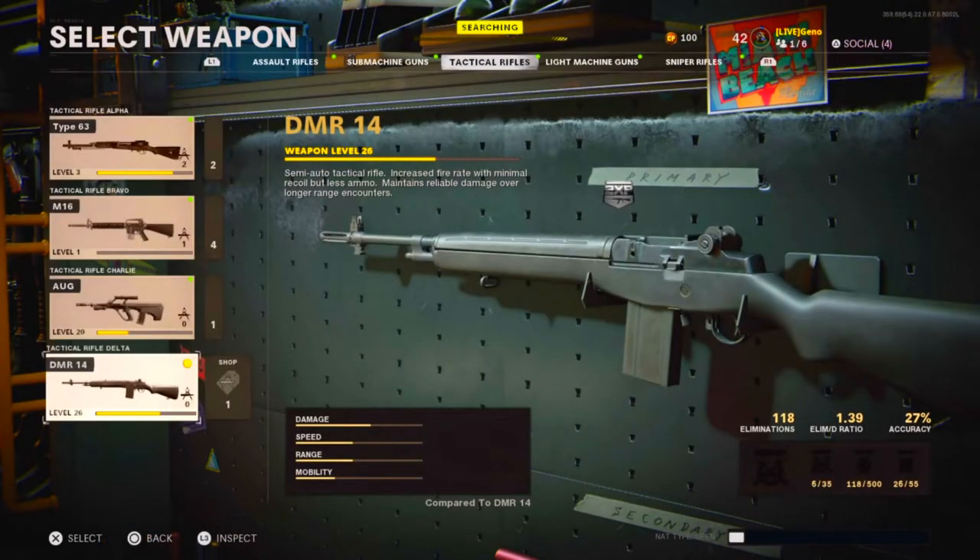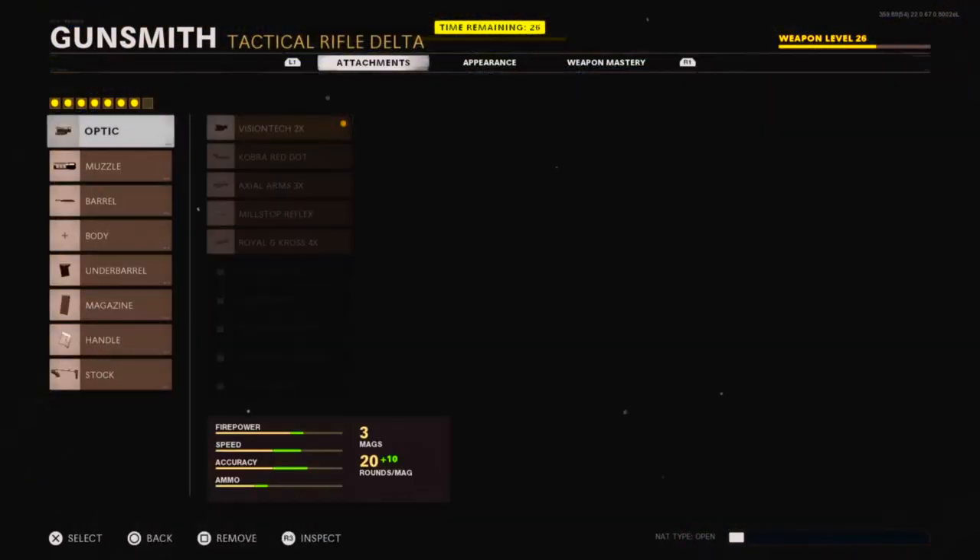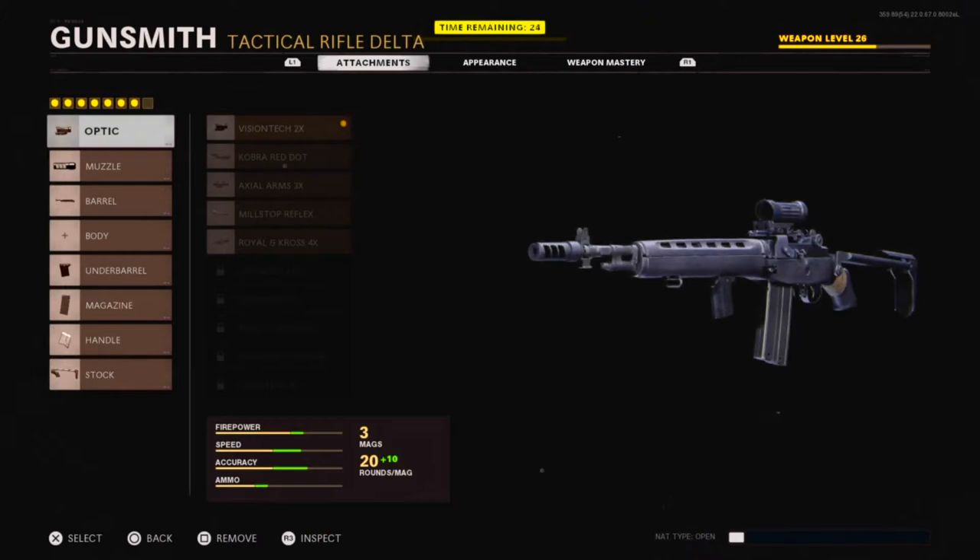Now the DMR itself — the base stats are not so bad. The damage is pretty good, the speed and range are both basically the same, mobility not so great. But with the attachments I have on it, the firepower, speed, and accuracy all go above and beyond.